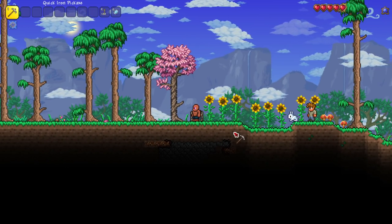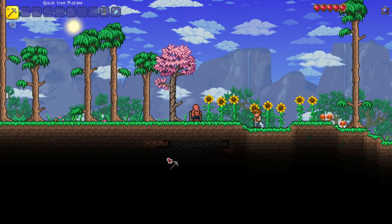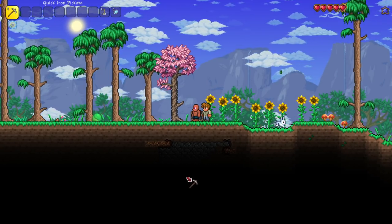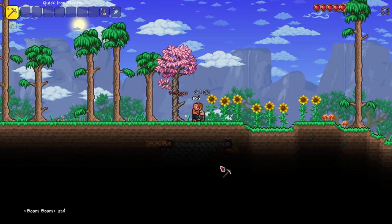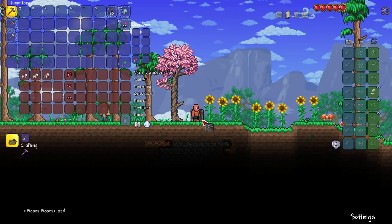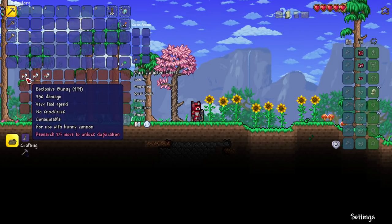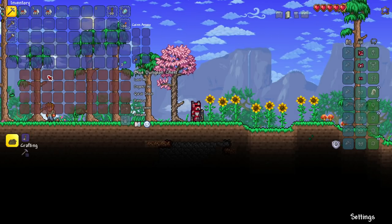Welcome back to another Terraria video. An evil idea has popped into my mind. I am on a journey mode character named Boom Boom. Ever since 1.4 came out, I noticed they changed a certain something - let's put some clothes on Boom Boom so it looks better. They changed the explosive bunny.